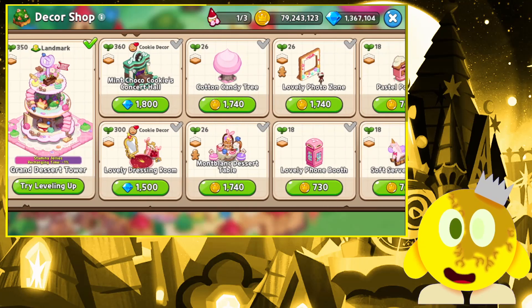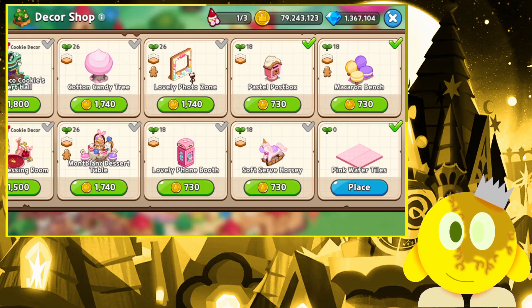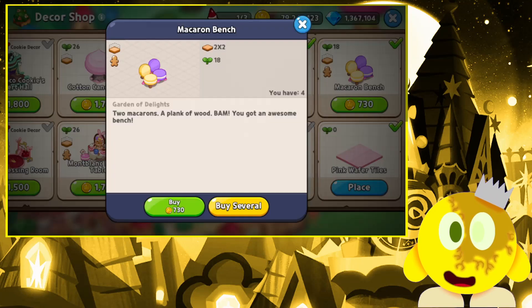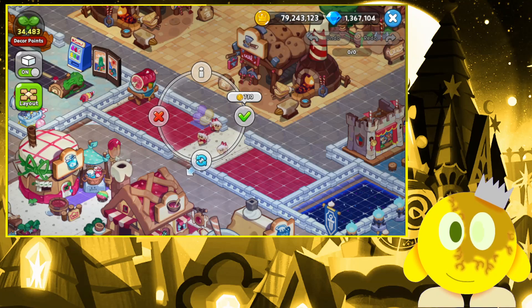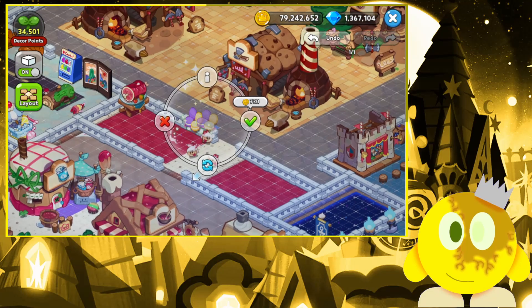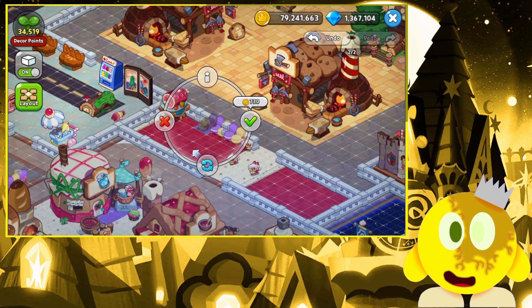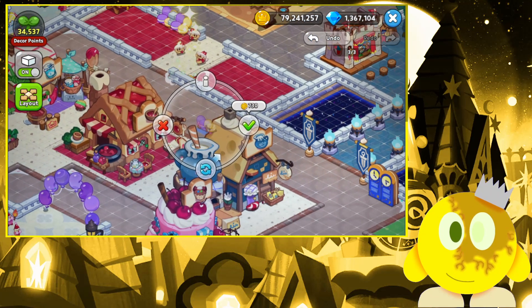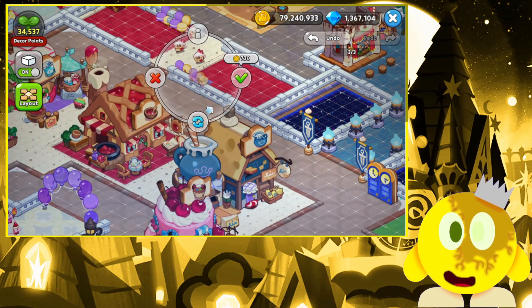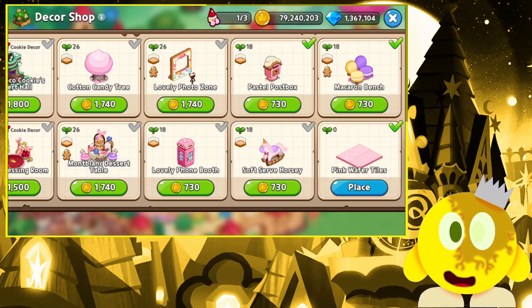Maybe Garden of Delight has some cool stuff — cotton candy trees, a soft serve horsey. We can add a few benches here. I think that'd be sweet, just a little bench next to the cake puppers. Maybe a double set going from one way to cross — like yeah, this way too, and then one more right next to it. It's small, but hey, it gets the job done — nice little design.